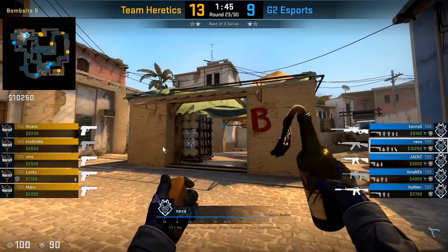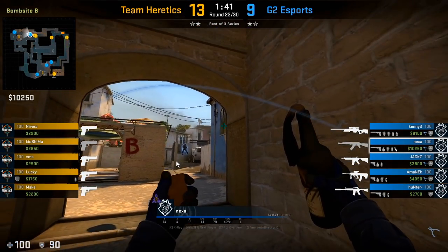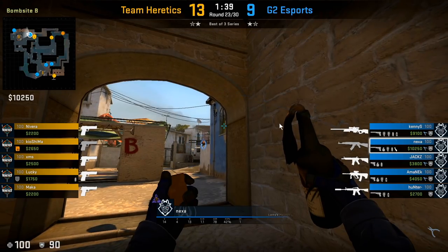Here we see another example where he has a Molotov out, then his upper B player is gonna throw a smoke initially and then take contact to upper B. The whole idea is that as soon as the T's make some kind of presence or show that they're gonna be rushing towards B, he's gonna throw his utility.